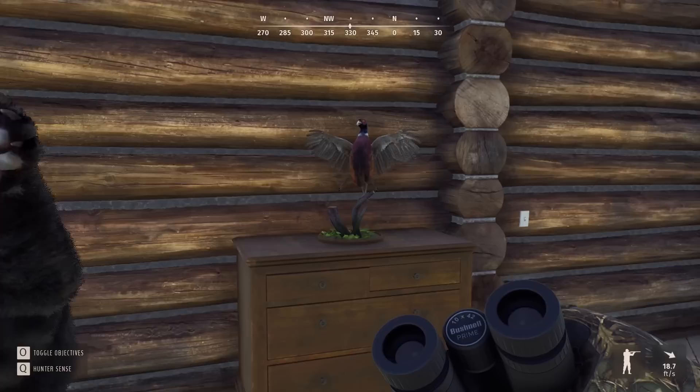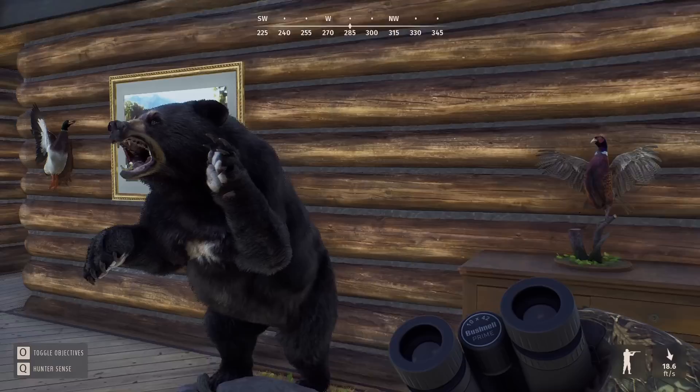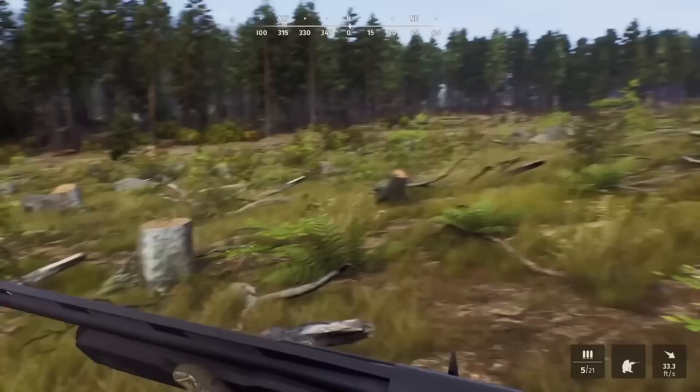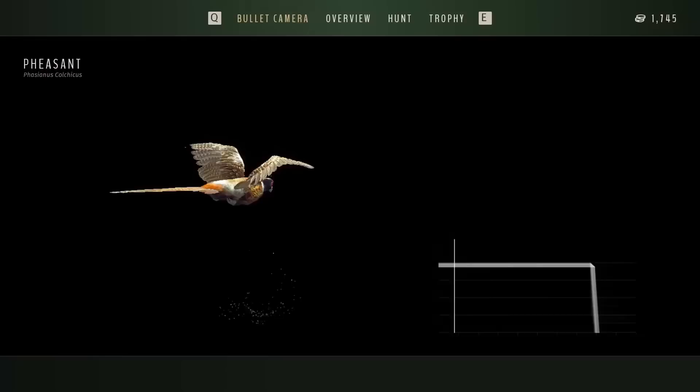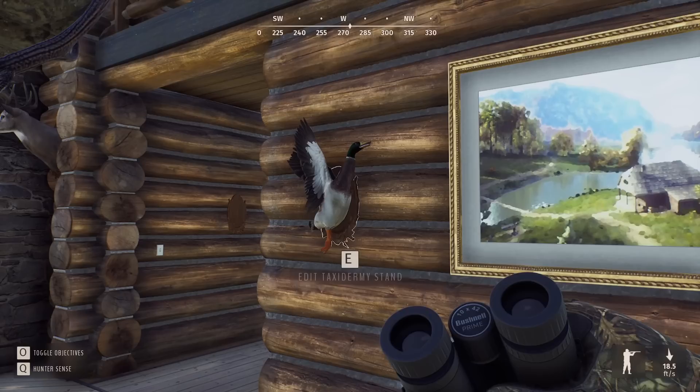Same goes for the Black Bighorn up there. We've got a five-star pheasant here — not only a five-star but our first ever five-star in Way of the Hunter, shot with the shotgun before I really knew you could just shoot it off the ground with the 243. It was really cool and one of my favorite reactions to getting a five-star. No way — that is the only shot I've hit out of about 20 attempts. That is unbelievable. Absolutely smoked him.